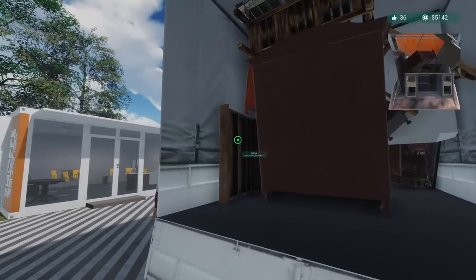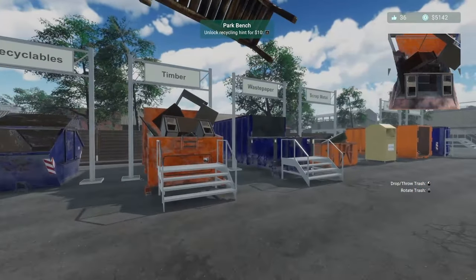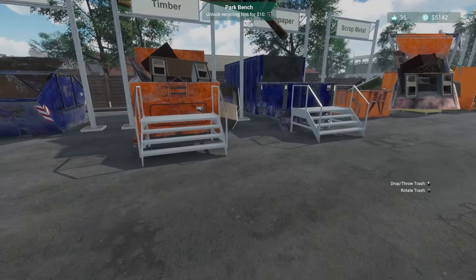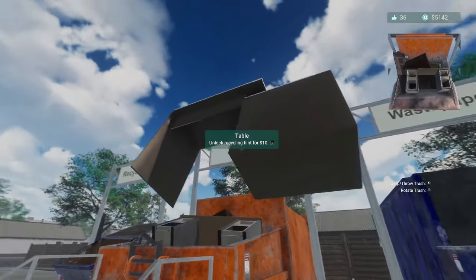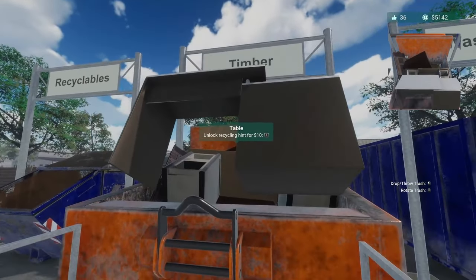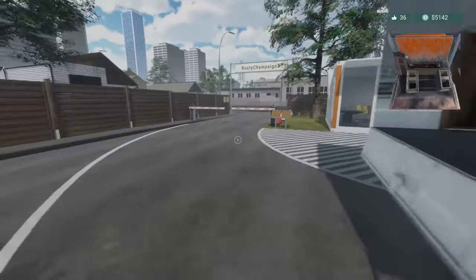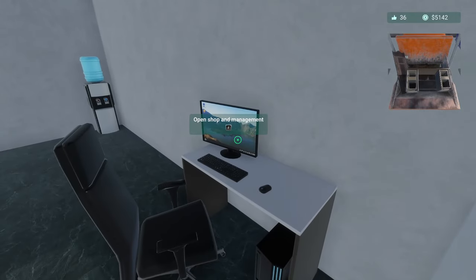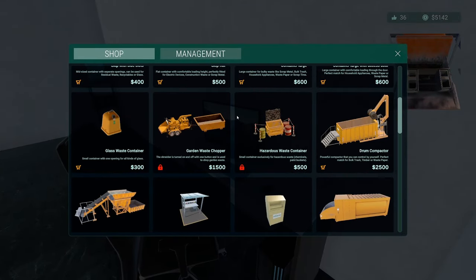What else do we have in here? Is there anything that isn't — man, it's all wood. I might have to get a bigger container. Maybe this is their hint saying you might need a bigger container for this. So let's go back here and see what other containers we have. There was one of those fancy ones — a drum compactor, a powerful compactor that you can control by yourself. Perfect match for bulk trash, timber, or waste paper. And we control it by ourselves. Or there's the compactor container shark. Or that's the two-shaft shredder. I can control this by myself. Let's try that — what do we got to lose? 2,500 — let's try it.